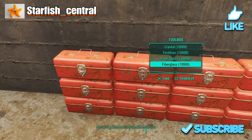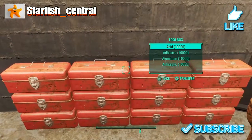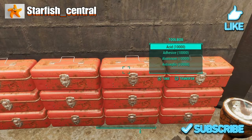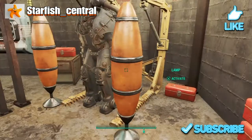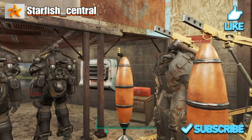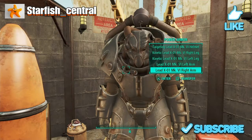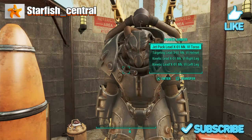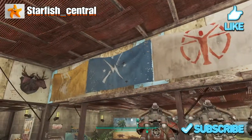If you want to know how to get all this scrap, I have done a Fallout 4 workshop duplication glitch video. All you need is at least one item — one concrete, one cloth, or one circuitry — and that video will show you how to duplicate those items. This is my X01 lead version which I mainly use in the Glowing Sea.